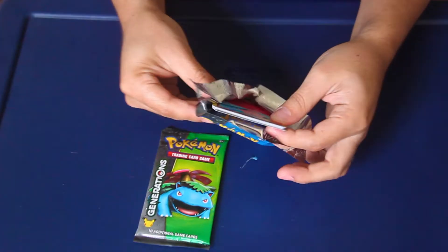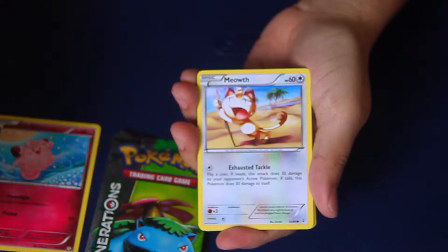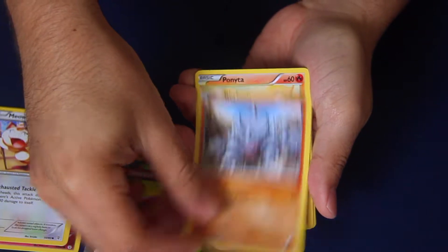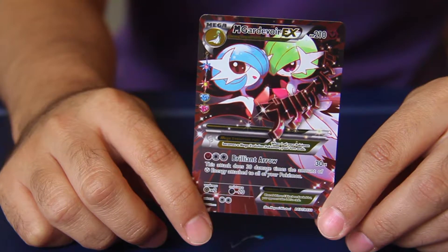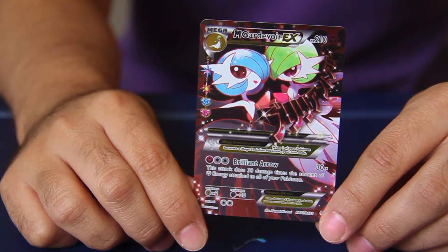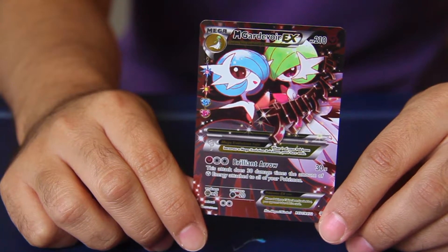The Sacred Sword attack does 100 base damage, but this Pokemon can't use Sacred Sword during your next turn. So it is a Pokemon you'd have to switch out with a free retreat cost, maybe a Float Stone on Keldeo, and attack with something differently. As for the artwork, I'm not a big fan of it - I think the other legendary cards were done a little bit better. But it is also Keldeo, and that brings us to the pin.